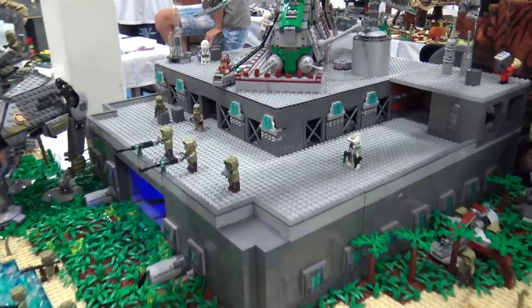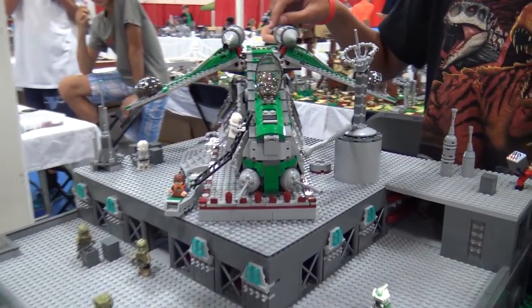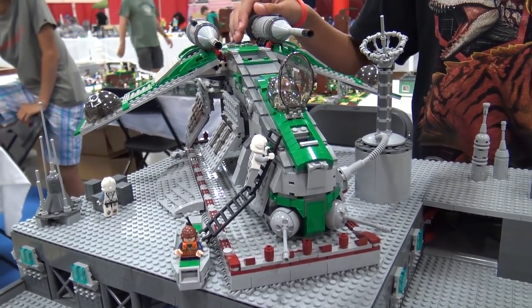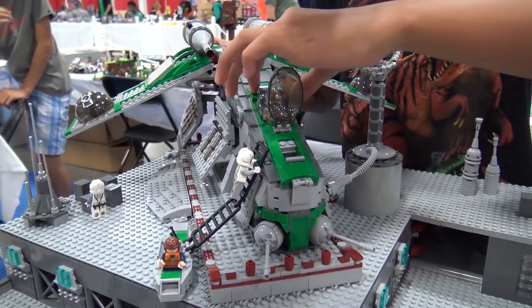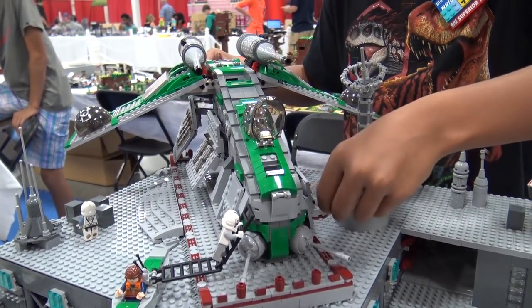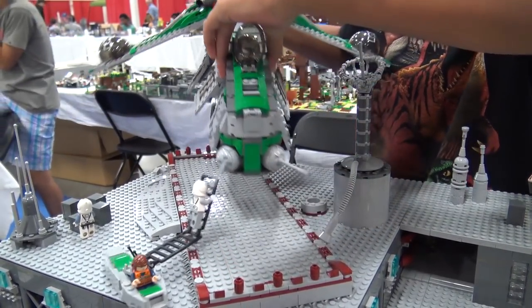First we have a custom gunship we worked on over here. So we based it off the instruction manual - we just changed the colors out and got spare parts we had lying around. If we just take it off, we have some pilots around here. If we take this off, you can sort of see the landing pad area and stuff.